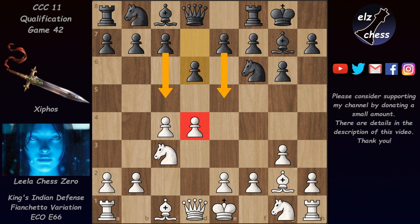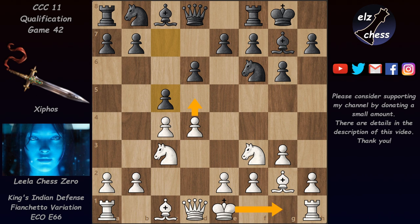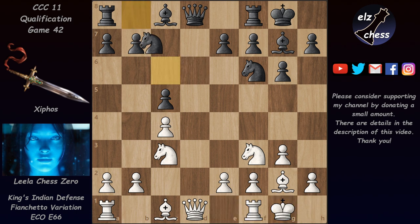Lila continued with Nf3, preventing e5 for now. Usually black continues here either with 9...c6 or 9...Ne7 supporting e5. c6 is also possible, but in this game c4 continued with c5. Here castles or d5 are the main moves, but Lila preferred to take on c5. We have dxc5, and now castles, Nc6, and Bf4.